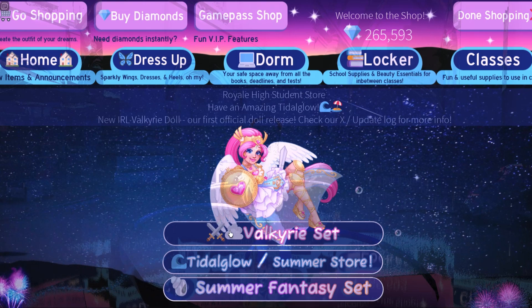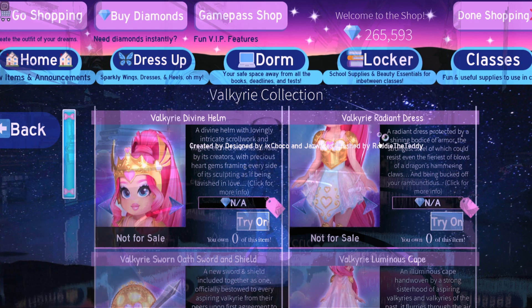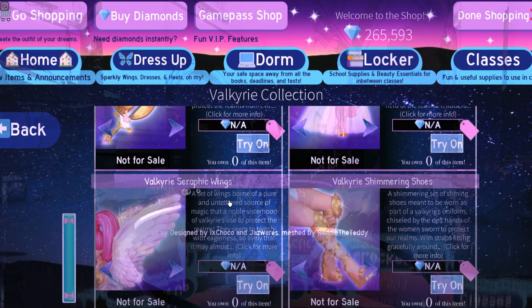So we can get a better view. The set contains: a Divine Helm, a Radiant Dress, a Sword and Shield, a Luminous Cape, Seraphic Wings, and some Shimmering Shoes. Let's try them on!